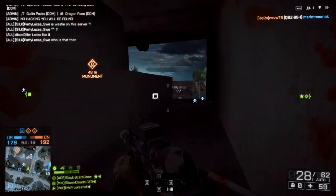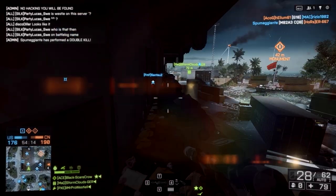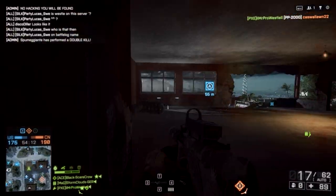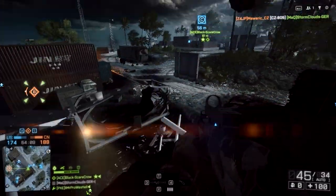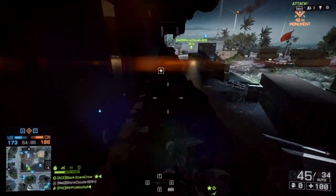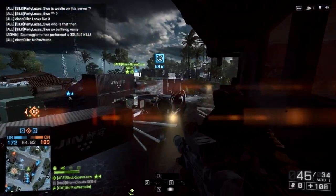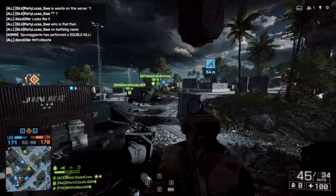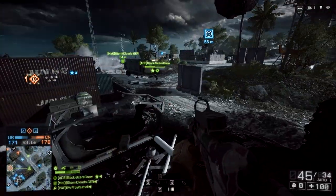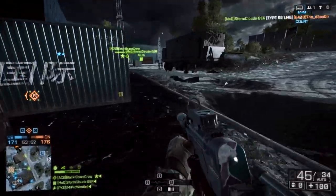If you're thinking of shooting at targets in the medium range category, you're going to want to lead your target just a little bit. The PP2000's bullet velocity is only 400 meters per second, and combined with 650 rounds per minute it feels a little slow and laggy when firing. It doesn't seem like you're going to be able to hit people at long range unless you get a couple of lucky shots.